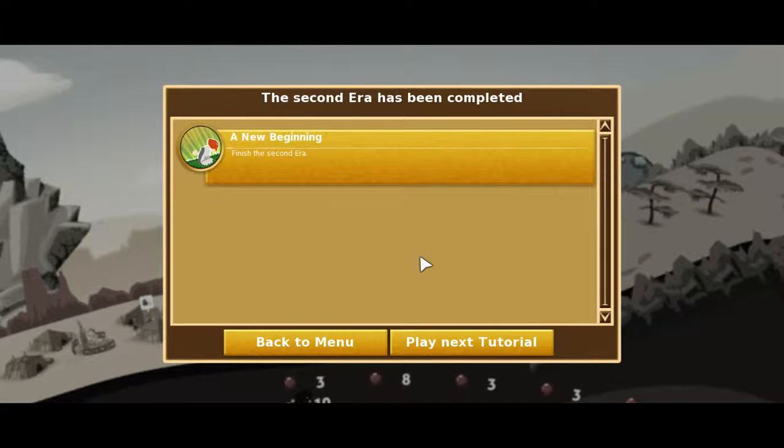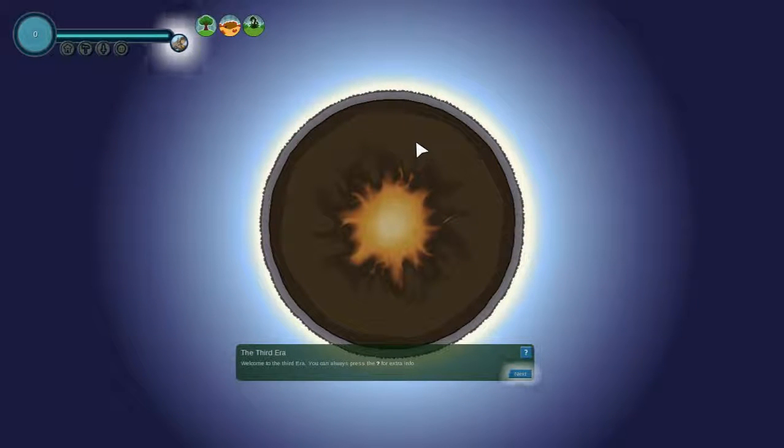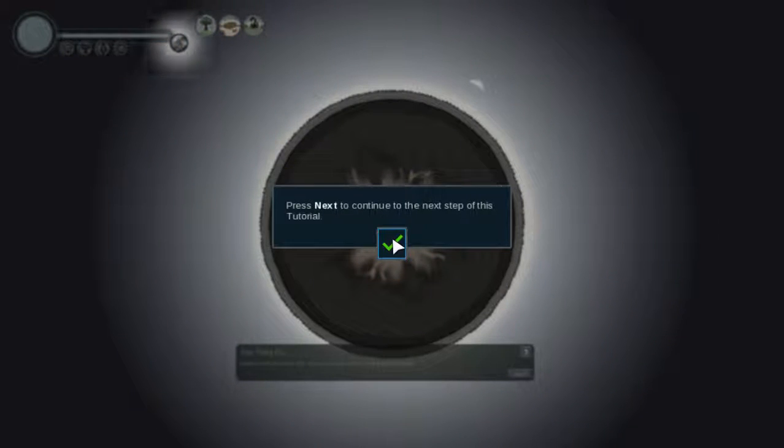In the last episode we finished the second era, so let's sort out a tutorial and let's play Ruse. I'm going to take a guess — we are going to wake up in a dry and barren wasteland. Woohoo, I was right! Welcome to the third era. You can always press the question mark button for extra info.